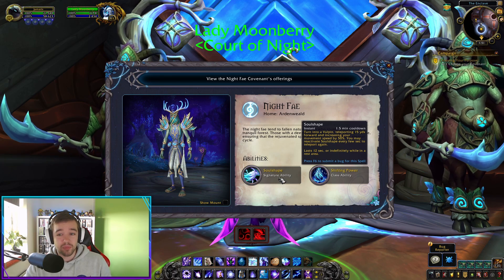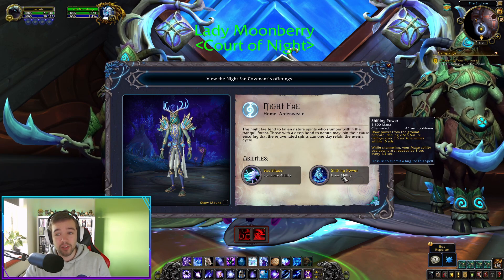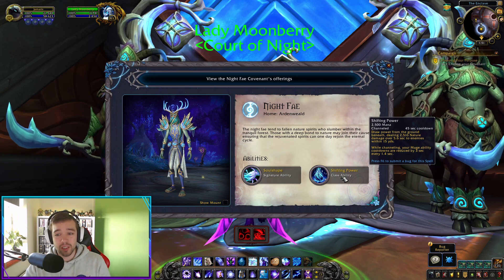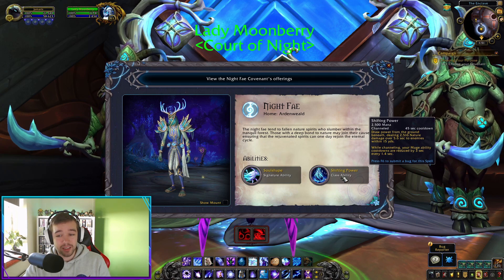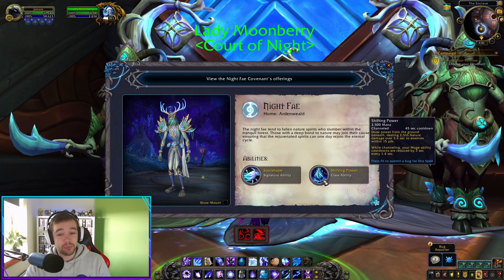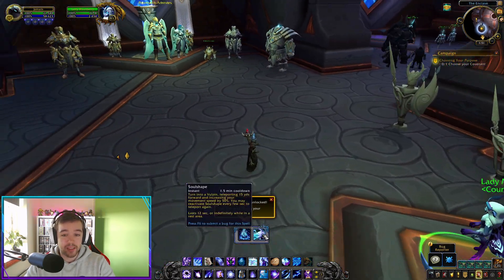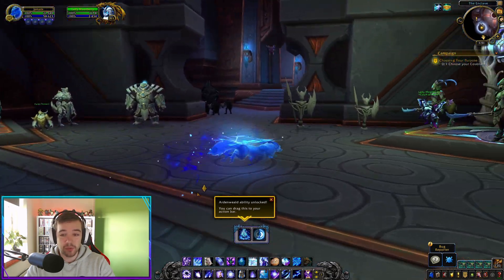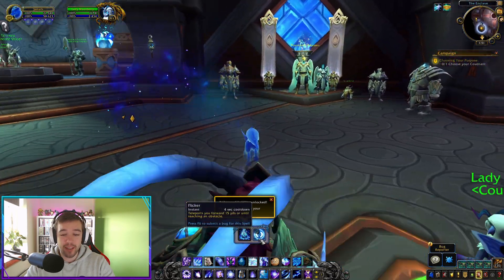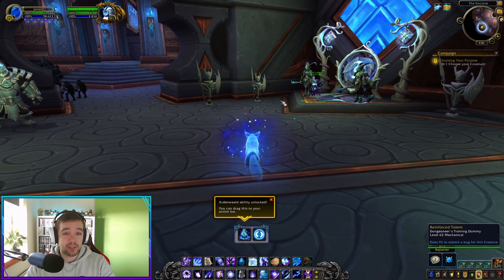It's pretty cool — like a teleporting ghost wolf. The Mage-only spell is called Shifting Power. It draws power from the ground beneath you, dealing 2500 nature damage over 5.6 seconds to enemies within 15 yards. While channeling this spell, your major ability cooldowns are reduced by 3 seconds every 1.4 seconds. You can also reuse the teleport up to three times within that 12-second window.